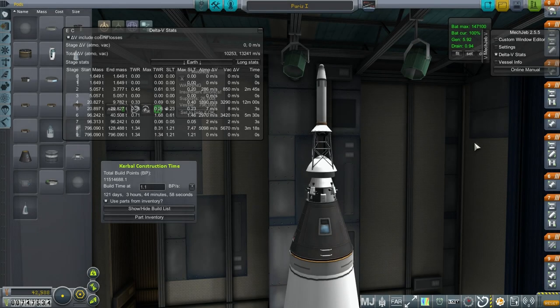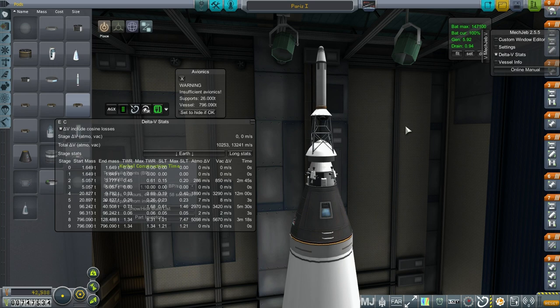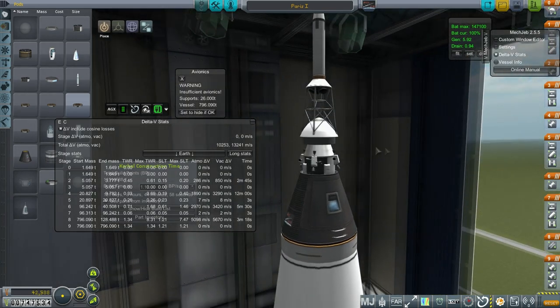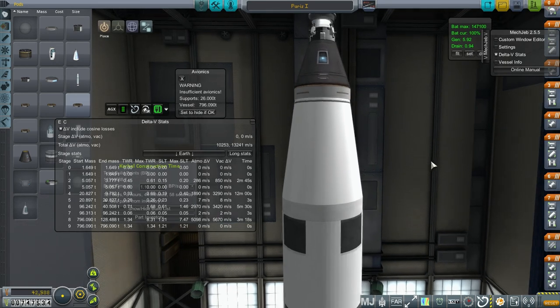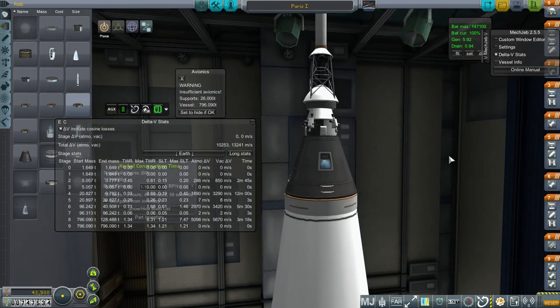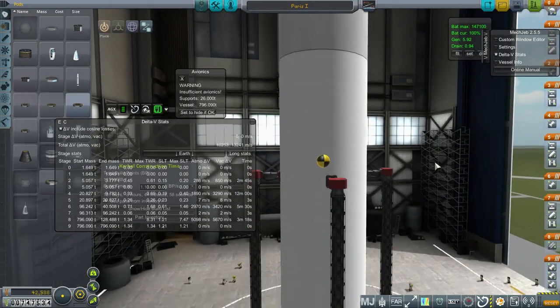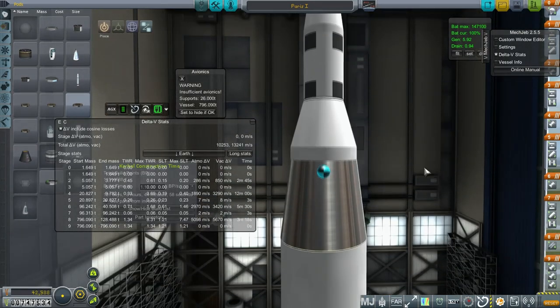Hello everyone and welcome back to my Realism Overhaul series in Kerbal Space Program 1.0.5. In this episode, I hope to get this Paris launcher underway and get a Kerbal over on a lunar flyby and recover that Kerbal safely. We do have to fix the avionics situation, but I've gotten no advice about how to fix the shaking-to-pieces problem on the launch pad, which is sort of more important. I have heard that Bob Fitch has had a similar problem. It's possible I'll just move the launch pad — they're pretty high up for a regular RO rocket, so it's a little bit unusual altogether.